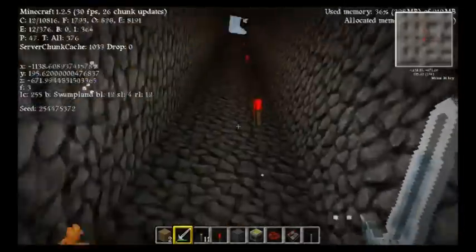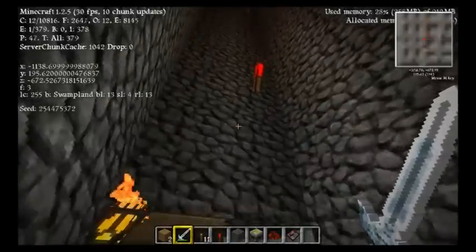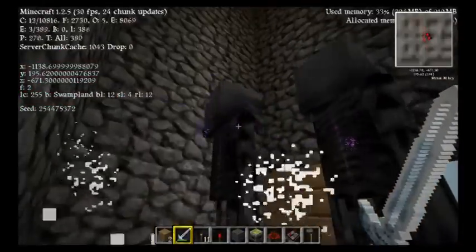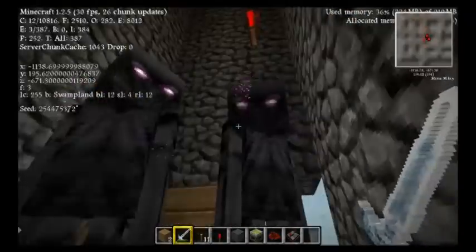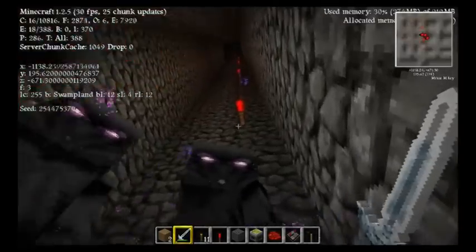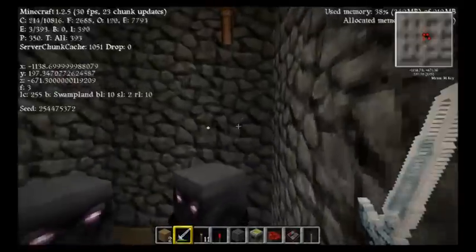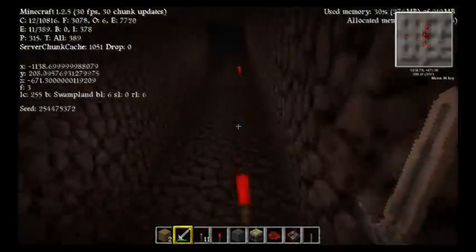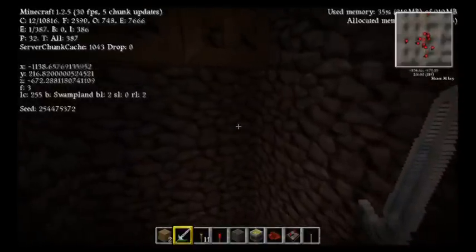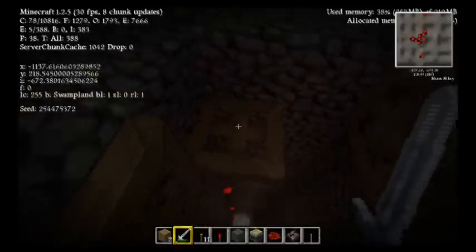You need 23 blocks for a monster to die instantly from fall damage. This does not include endermen — as you can see these guys are perfectly fine; they have too much health. These redstone torches indicate every 5 blocks: 1, 2, 3, 4, 5 — so that's 5, 10, 15, 20, 21, 22, 23. That's 23 blocks starting here. The reason it's not starting on the hatch block is because it's actually lower — the mobs fall off of the hatch block.